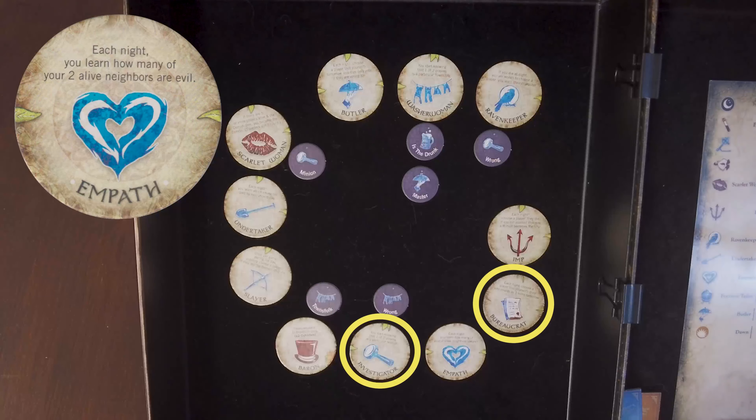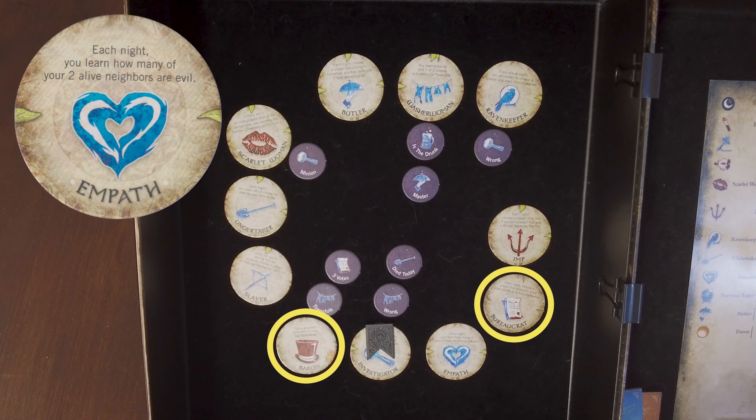Empath. Each night, the empath is awoken and learns how many of their alive neighbors are evil. This ability skips over dead players, but not travelers. Note that since the demon acts before the empath, if they kill a neighbor of the empath in the night, then the empath will learn about their new neighbors. The storyteller shows a count of fingers to the empath when they wake up to pass along the information.